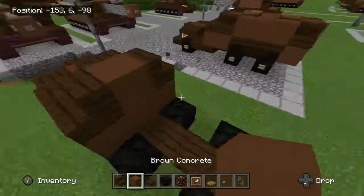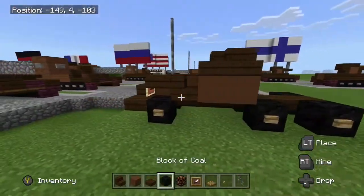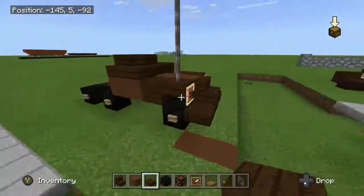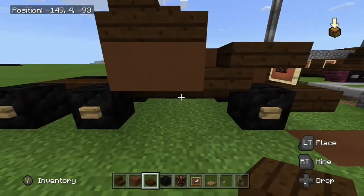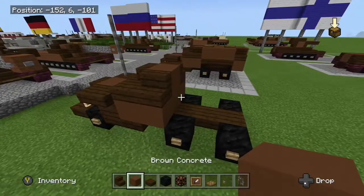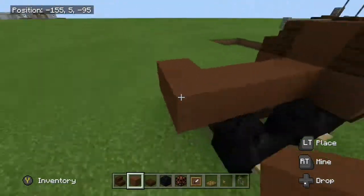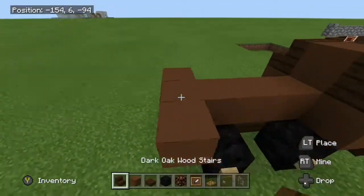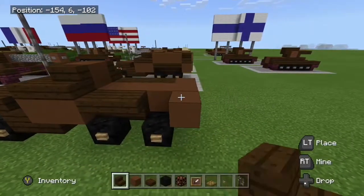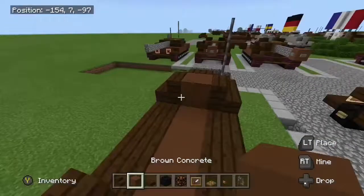Chuck a block of concrete there, and do you want to have two slabs there? Yep, almost forgot. Okay, now the rest — go four blocks back, add a stair, a row of stairs there, row of stairs, stair — that's all for the stairs, the rest is blocks.